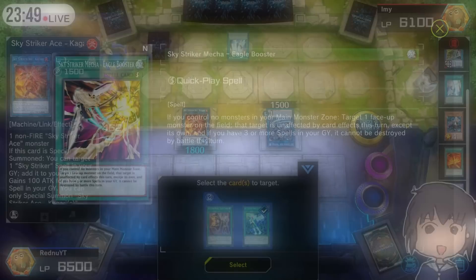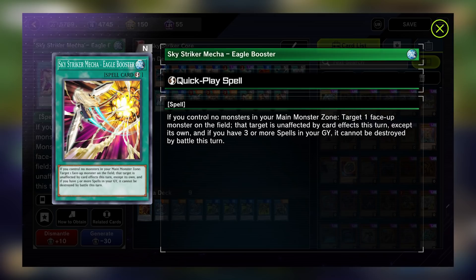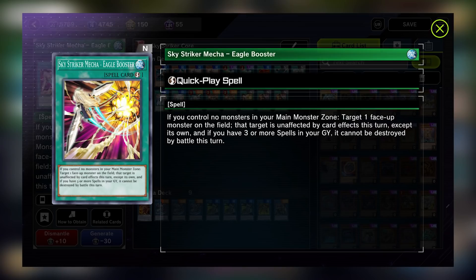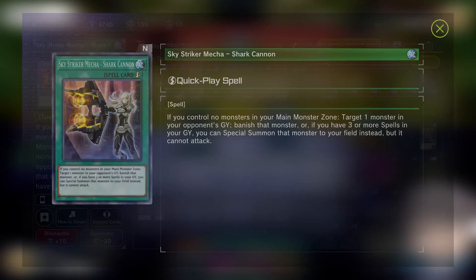Eagle Booster is a quick play spell that acts as a shield for your monsters by making them unaffected by card effects, and as a bonus effect, preventing destruction from battle for the entire turn. If your opponent activates an effect to remove one of your monsters, you should chain Eagle Booster to protect your monster and continue on with your play. Eagle Booster allows you to guarantee your plays, as well as stall the game out by making your monsters virtually unable to be removed for that turn.